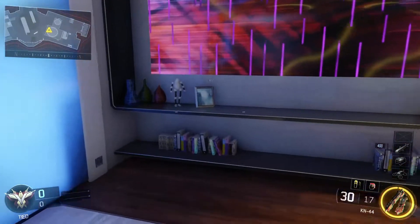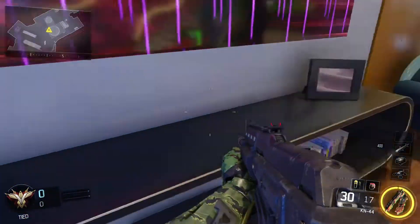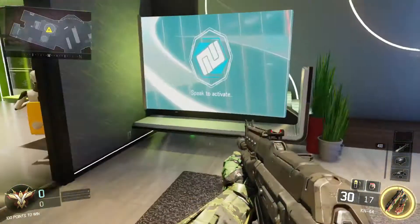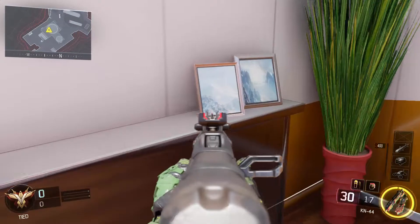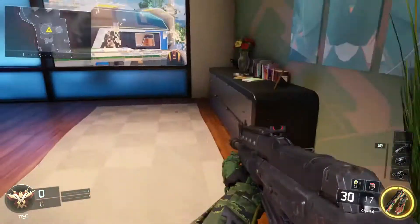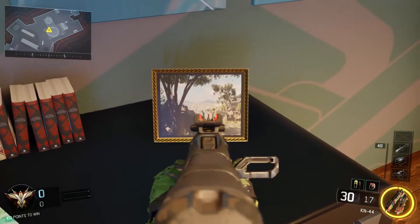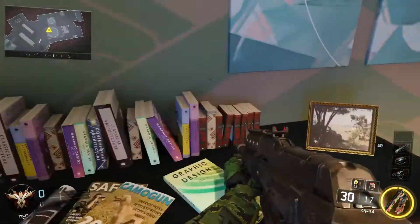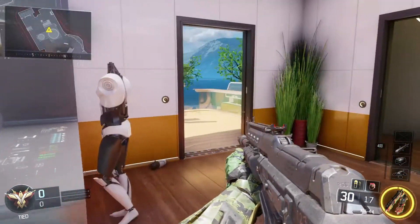Number 2. The second easter egg you would find on this map is, if you go into this house you can see loads of pictures. They all have snow and mountains, so that's obviously like the map Stronghold. There's also this picture which looks like Hunted. It's just pretty cool — it shows how all the maps can link together. You can see Hunted here and Stronghold, and it's just weird how they all fit together.